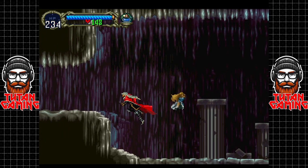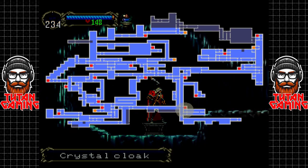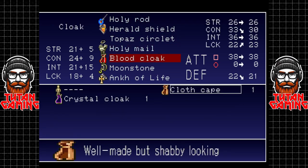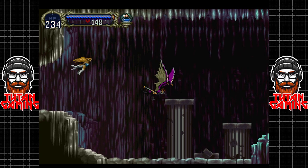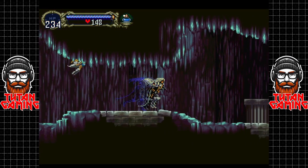Not much to write home about to be honest - just getting close and whacking it with a big stick seems to work with most things. And another life up, fantastic. So that gives us the crystal cloak. Not sure what the crystal cloak does - enchanted semi-invisible cape. It gives us more luck apparently - no it doesn't. Gives us more constitution I guess, and slightly more defence. We can always swap our cloak back anyway if we need to later on. And it changes us into a purple bat, which is alright I guess. Anyway, let's get out of here.